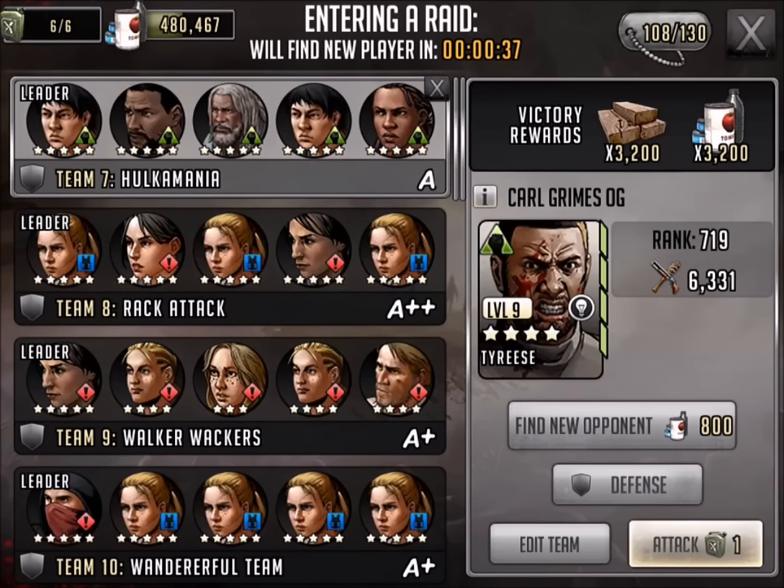Hi everyone, this is Killshot from 99 Gaming and this is the Walking Dead Road to Survival Super Rare Green Tyrese. I remember doing this raid about a month or so ago and this card popped up and some people wanted more information. I haven't been able to find it so today, finally I get a chance to raid him again. I'm going to show you a little bit of the card and a little bit of his abilities.